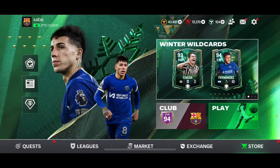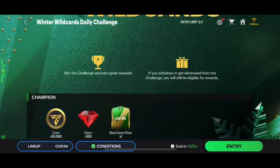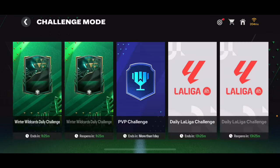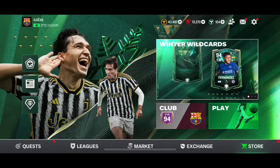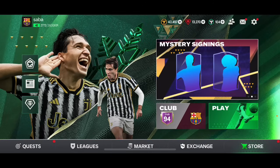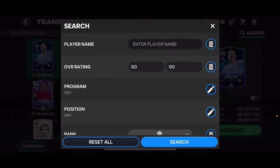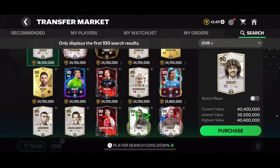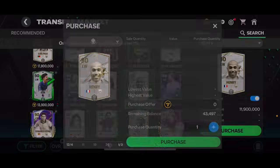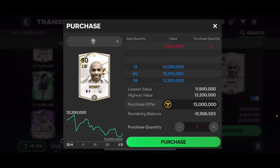I wouldn't buy these cards right now - I'd wait until the weekend. In challenge mode, on Saturday and Sunday we get an 88-to-95 raw player pack as well as two 85-to-92 packs. A lot of players will be getting those high overall raw player packs, which is why 90-plus overall cards go down in price at the weekend. That's the best time to buy.